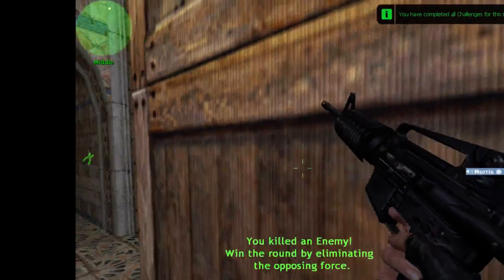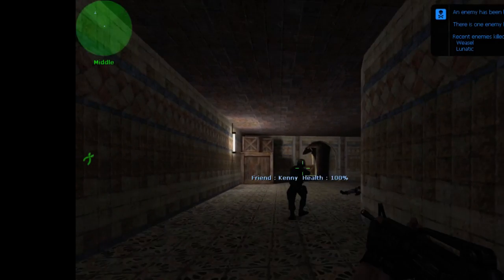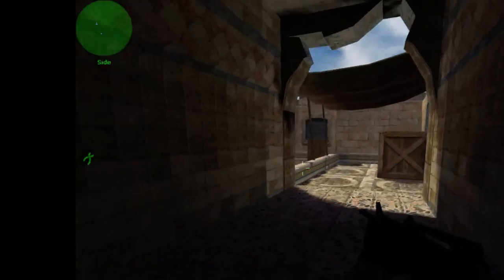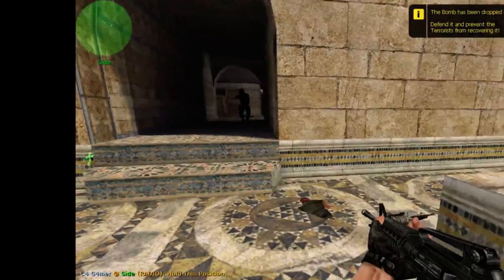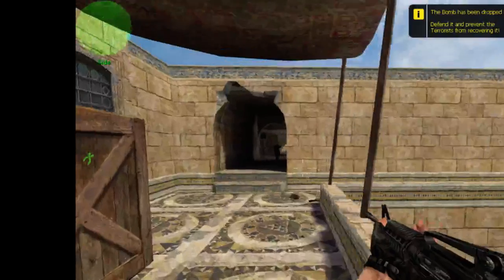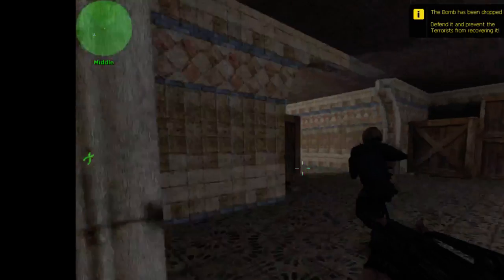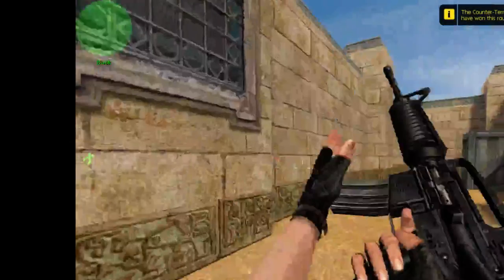There you go — I got the challenge done. The bomb is on the ground. There's one left. I know crouching helps you aim better. I don't know if the other guy went this way. That's the guy I killed. So we'll hold this position where the bomb is. It's kind of a slow one.